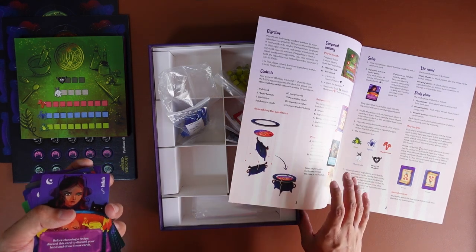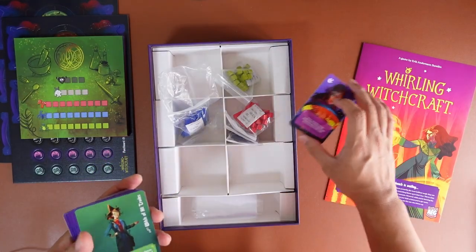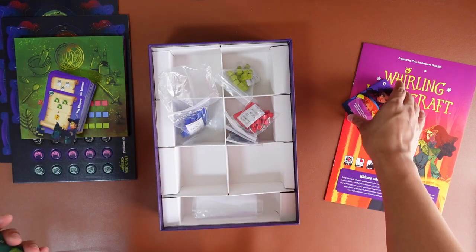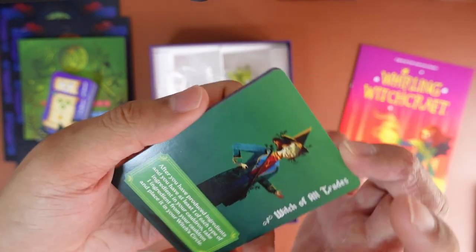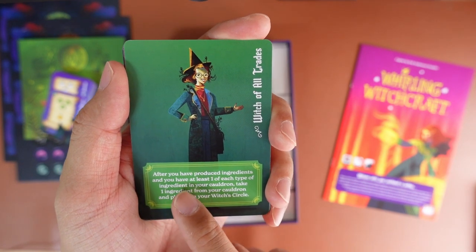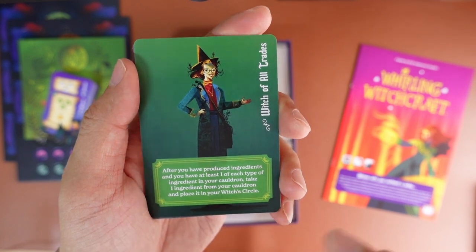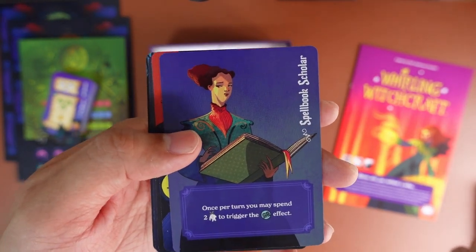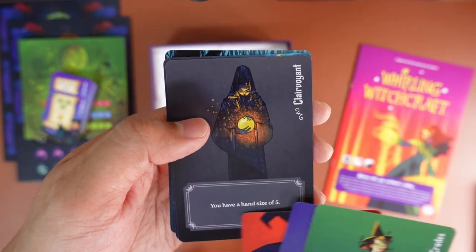These are basically personality cards showing how many you start with and that kind of thing. This one is 'Witch of All Treats': after you have produced ingredients and have at least one of each type in your cauldron, take one ingredient from your cauldron and place it in your witch circle. Once per turn you may spend two of these to trigger this effect. It gives a hand size of five, otherwise it's just four.